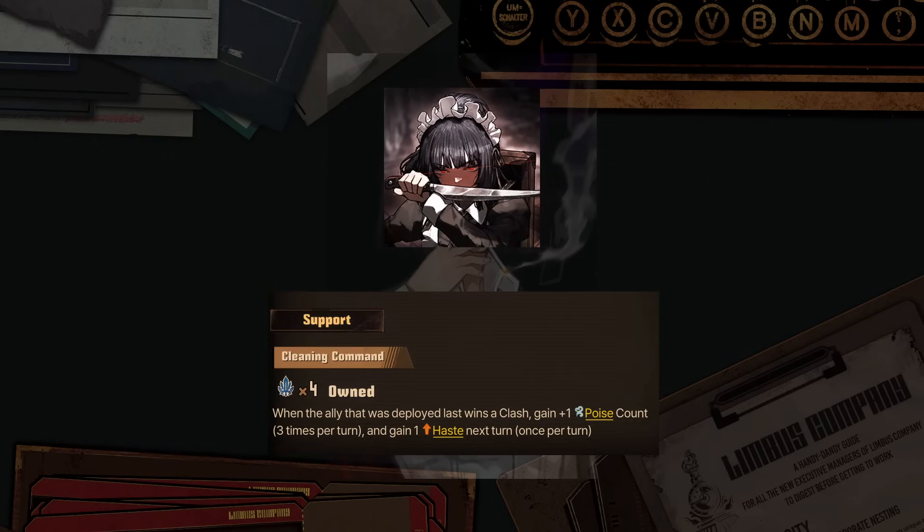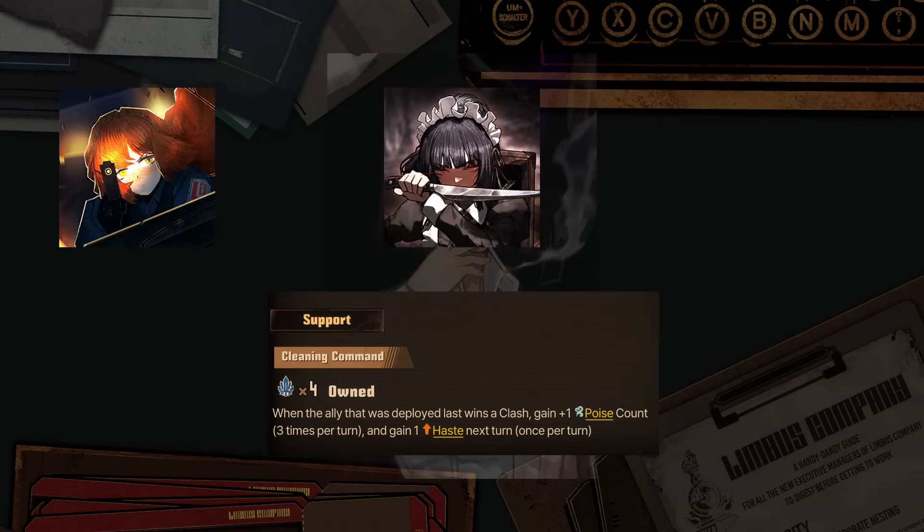Meanwhile, Butler Ryoshu helps allies with poise count, as well as giving them haste, helping both poise IDs and ones that want to be faster, be it for strength or setups, like LCCB Ishmael or R Corp Iscliff.